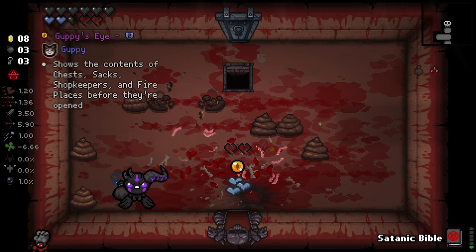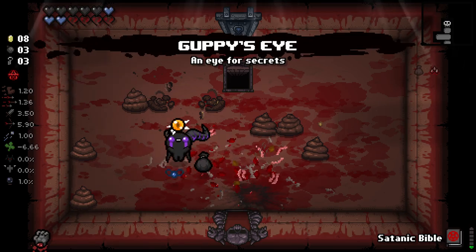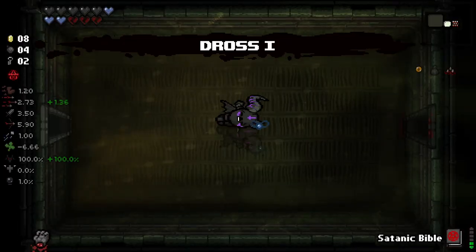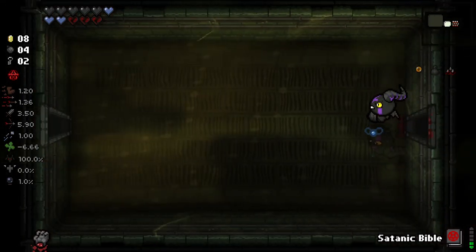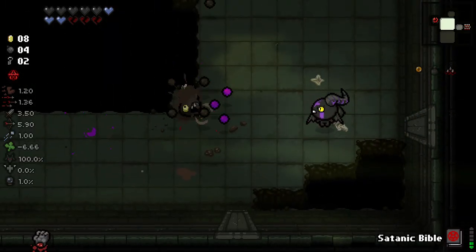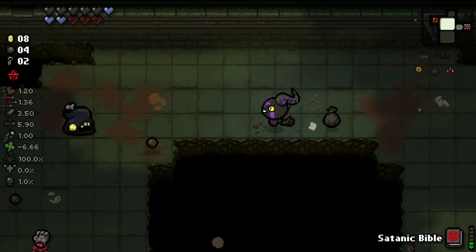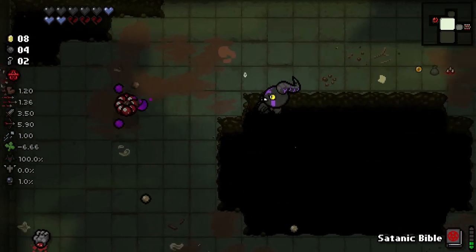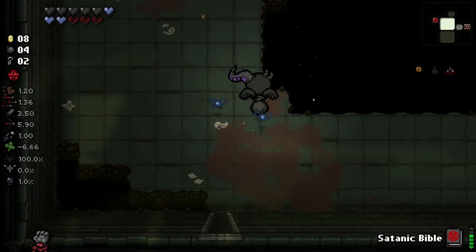It was the best bomb I've ever placed. We did indeed get a devil deal item here - this is gonna cost HP and broken hearts, which seems dangerous. I'm gonna take it because getting a Guppy item early on a character that's gonna be seeing a lot of devil deals is very very good. And it did indeed remove a broken heart here. But we could actually use this sack room to remove a few more of those broken hearts, so that's very good to know.